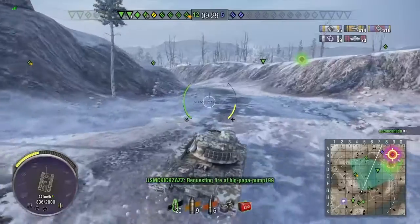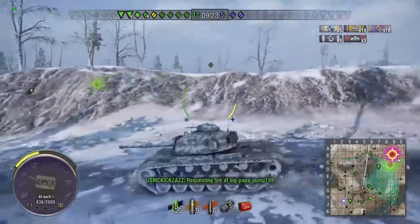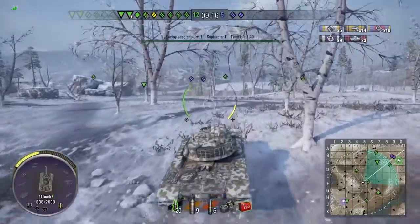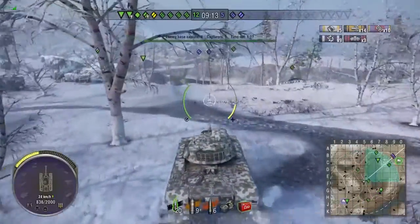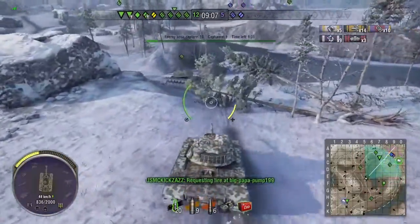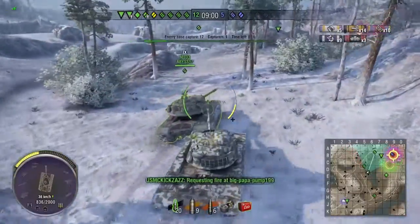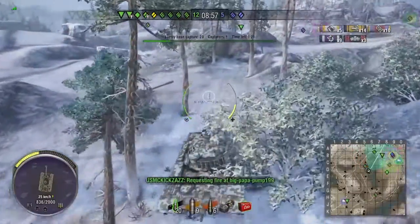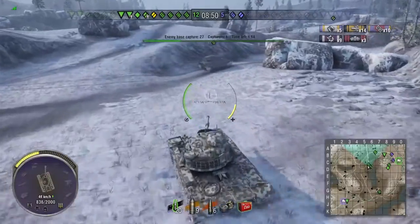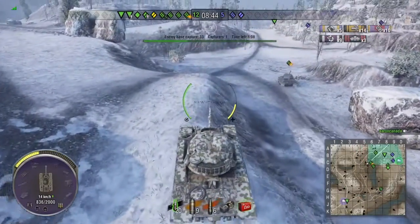My clan is WPSND — it's an offshoot of SND, which stands for Seek and Destroy. SND is full of unicums, and WPSND is people just below unicum or on their way there. Our WN8s are all above 1500, with most above 2000. It's fun playing with guys you can count on. I also play with SND now too, and they help me get better. I recommend finding good players and playing with them.